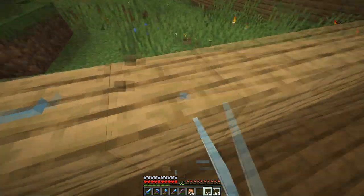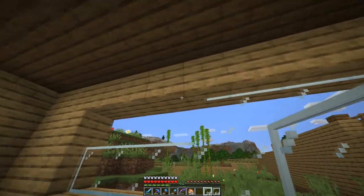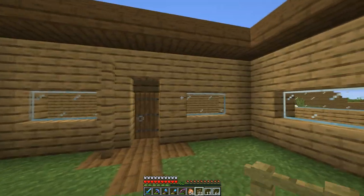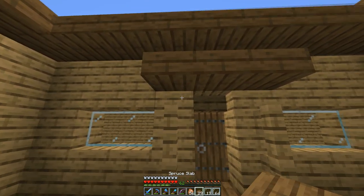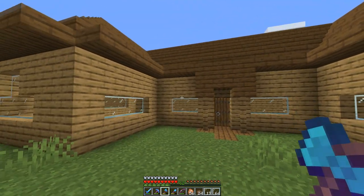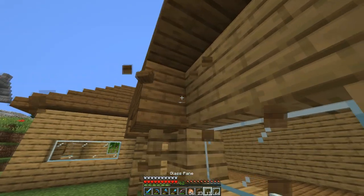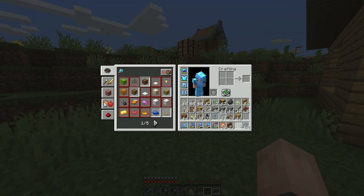Pretty much the general gist of the build is done. I want to add a few more details — as always, you guys will see in the thumbnail it'll be a slightly more detailed build. I'm not going to put any windows in the back because that would look kind of weird with the wall — I think that kind of fits. I'll mess around with some stuff for the doorway, see what I can do. That looks kind of weird — I'll fix that.